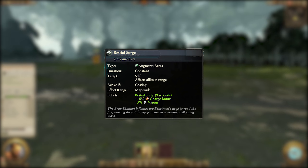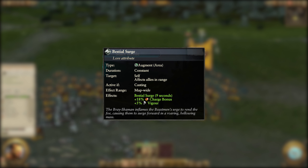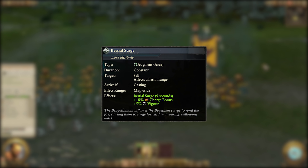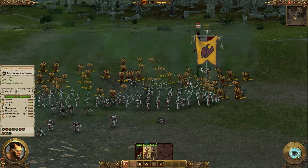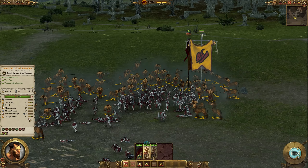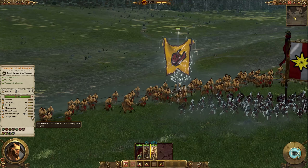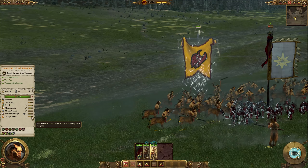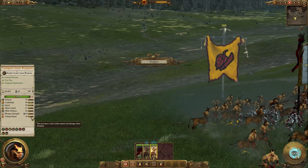As usual we're starting with the passive of the lore, Bestial Surge. It becomes active whenever the wild spellcaster is casting a spell and it grants all allied units plus 18% charge bonus and plus 5% vigour for 9 seconds. These effects go very well with beastmen tradition as they assist the rest of your army as they move in for a spot of hitting and running. To get the most out of this passive, cast just as your units are about to make contact, as the increase to charge bonus can be significant depending on what units you have. As passives go it's not too shabby and goes very well with the entire theme of the Beastmen.